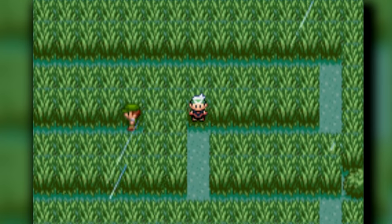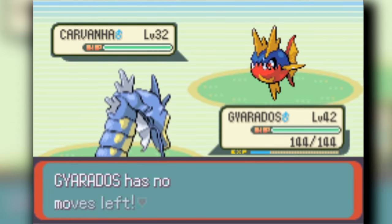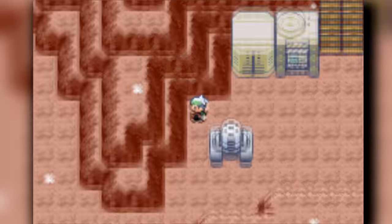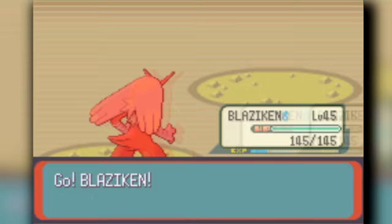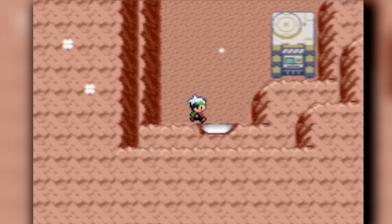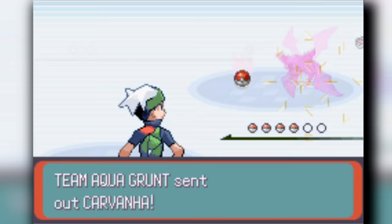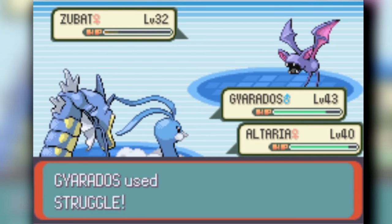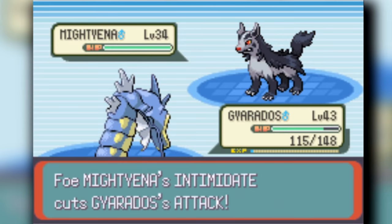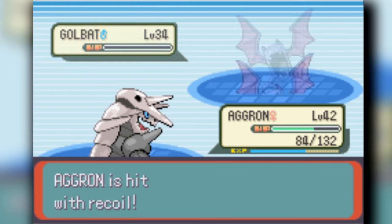We go through the route maze, head to Lilycove to set up a hub, fly to Mt. Pyre and deal with Team Aqua, then fly back to Team Magma's hideout near Lavaridge. We fight Maxie for the first time — pretty easy with three Pokemon. The hardest part of the hideout was remembering how to leave since I was going in circles. Then we do everything in the Team Aqua hideout and beat Admin Matt.